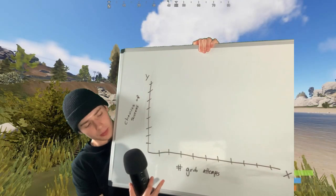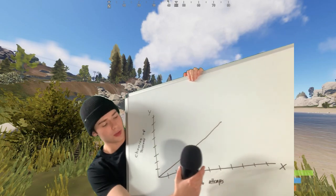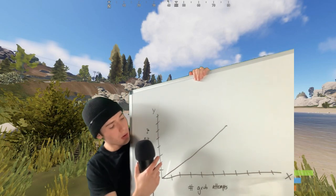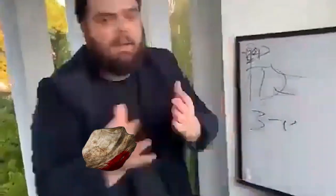As you can see here, the x-axis represents the number of grub attempts and the y-axis represents your chances of success. A higher number of grubbing attempts directly correlates with higher chances of success. And for all you math people out there, I didn't pass geometry, so I don't know if this makes sense. But because of the science we just proved with this graph, we're going to orient our playstyle to maximize the number of attempts in the shortest amount of time possible.